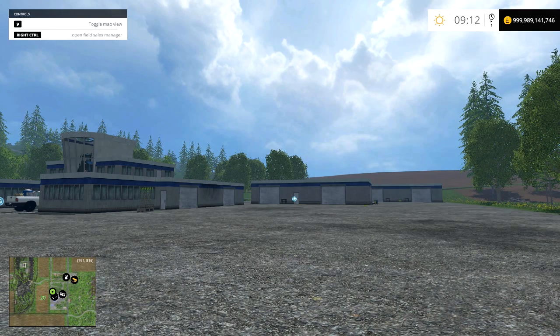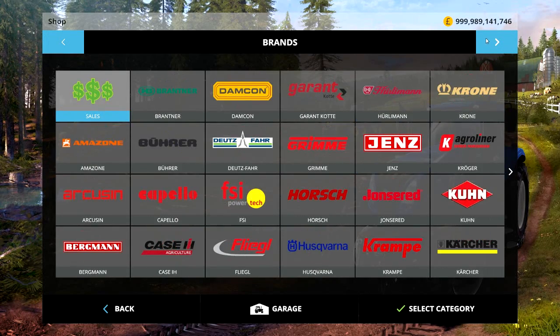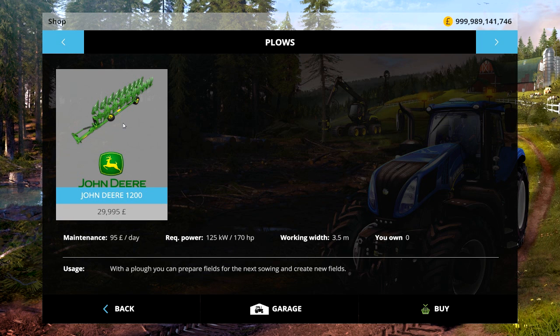Hello ladies and gentlemen, welcome back to FAM15 mod show. Today we have a plow — something we've not looked at before. Here we are, the John Deere 1200. The 1200 number is kind of made up, I think. Anyway, it's around 30,000 to maintain, 95 pounds a day, required power 125 kilowatt — 170 horsepower — and a working width of 3.5 metres. The key things to note are the working width and the price.